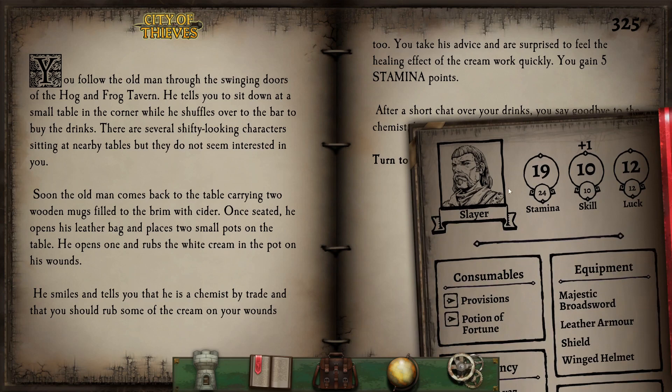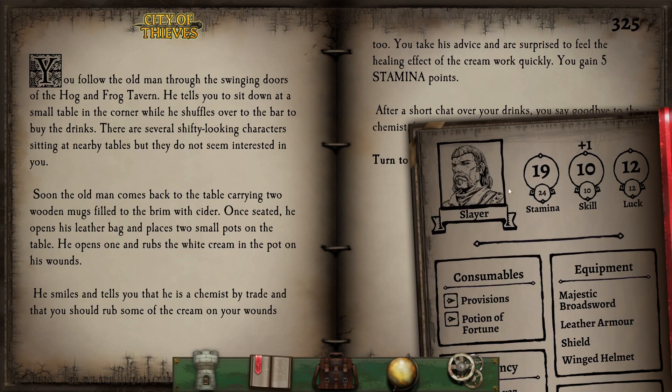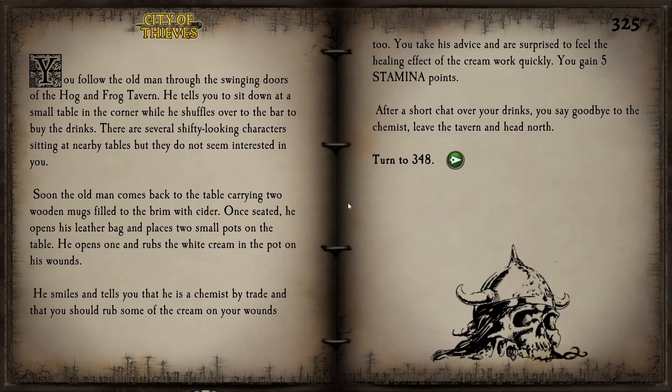That worked out great — we are back to 19 points of stamina, gaining at least one point out of this whole mess, and we have done a charitable deed. All in a day's work for a hero like us. Let's continue our travel and hope that this chemist doesn't get attacked again.